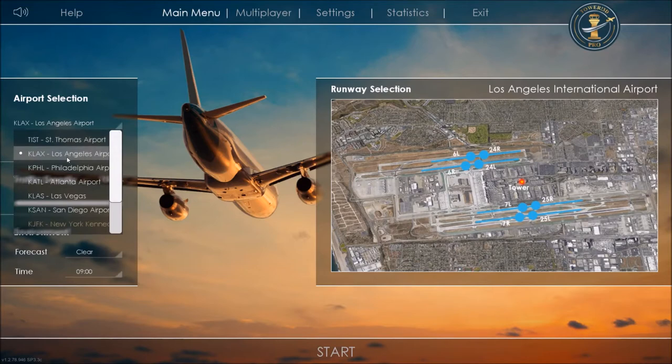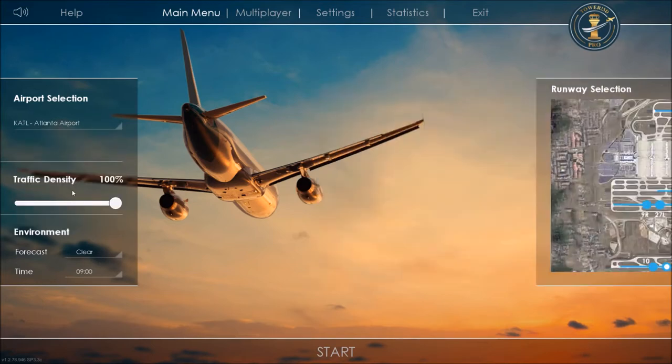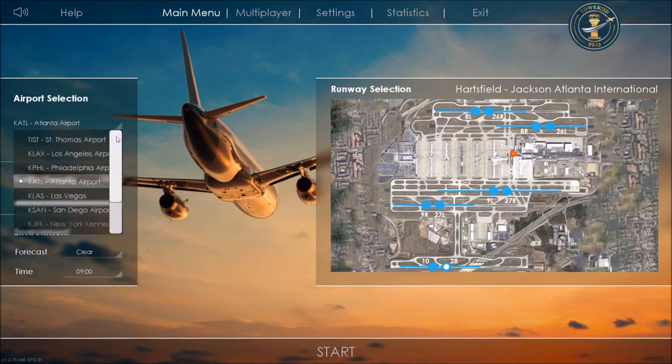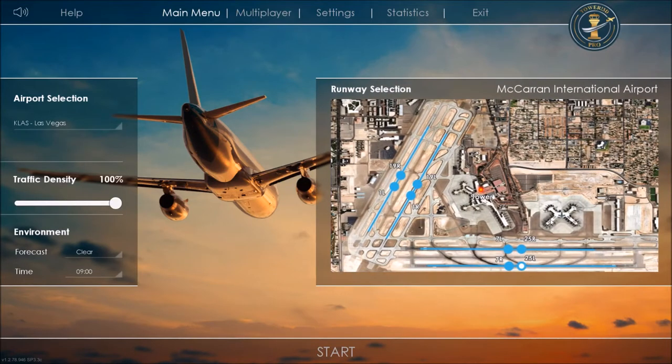I haven't even ventured into Los Angeles yet. I bought the deluxe package, which includes Atlanta-Hartsfield, Las Vegas-McCarran, and San Diego-Lindberg — three additional airports. Atlanta is huge with five parallel runways. Las Vegas-McCarran is kind of interesting too — it's got terminals floating out in the middle with underground connections, and dual parallel runways depending on wind conditions.